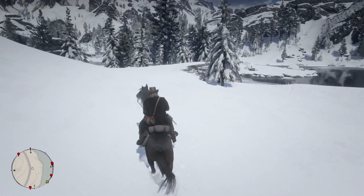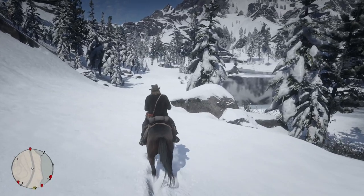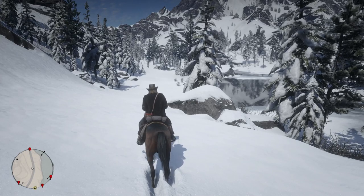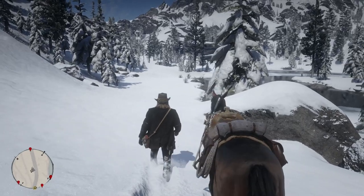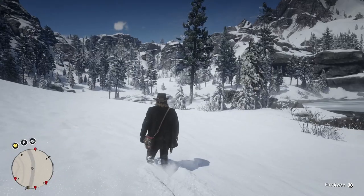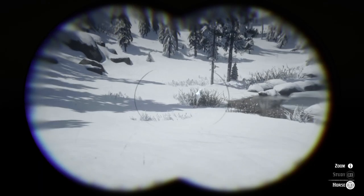If you've never tamed a horse before my suggestion is to watch how I do it here first and then practice on a normal wild horse before attempting to get the Arabian, as Arabians are slightly harder to tame. Make your way around the left-hand side of the lake by following the path and then dismount from your horse, giving yourself a large enough space between you and the Arabian so you don't spook it. I've seen many other people attempt this by riding right up to the Arabian and trying to lasso it, but in my experience the easier and less stressful way is to approach it on foot and use the slow and steady method.